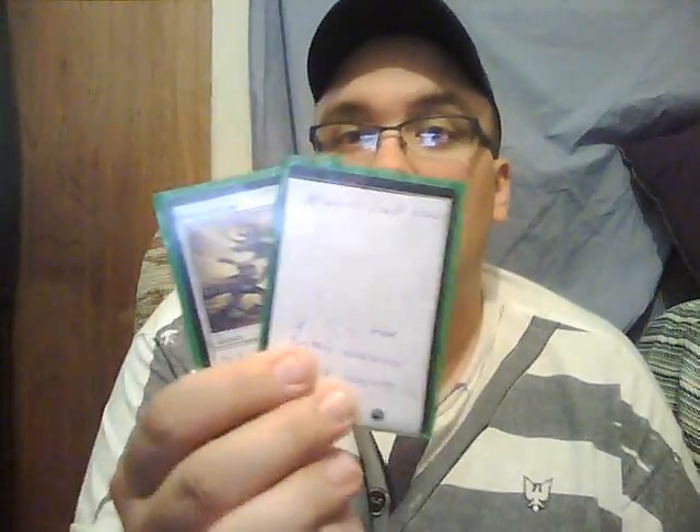I've got some spells. I've got Divination for draw, Spreading Seas — they're awesome — 3 Oblivion Rings, and 2 Marshal Coups. I tried one out today; it's pretty good. One's a proxy, of course. I'm getting that hopefully soon.